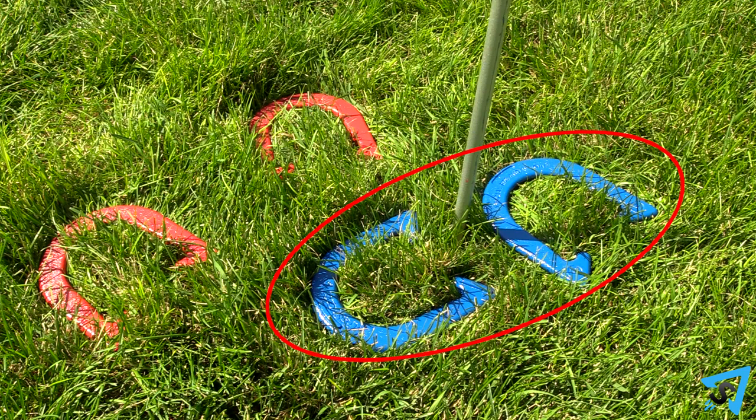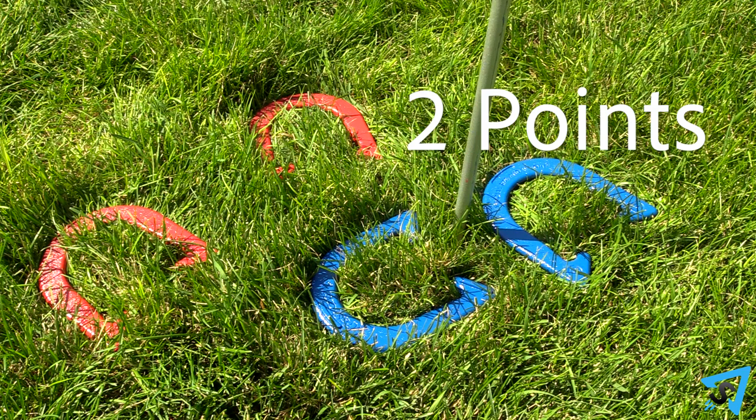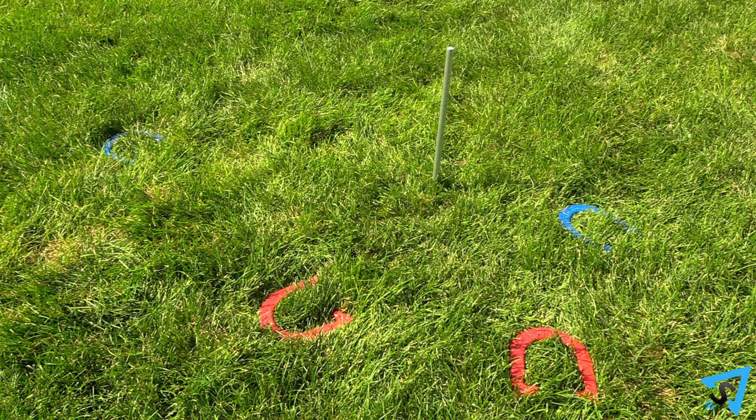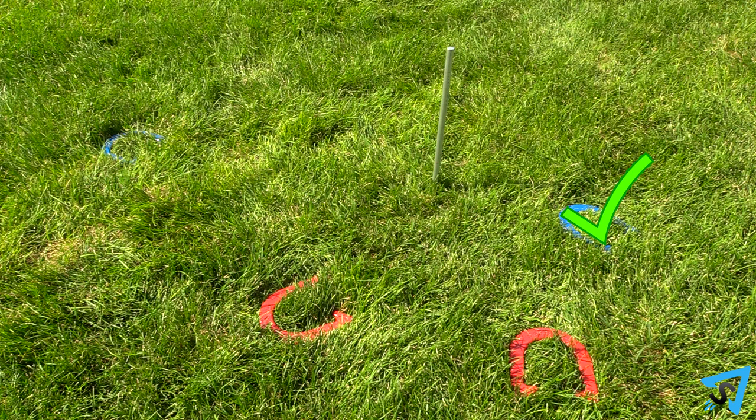If you have two horseshoes in this range closer than any of your opponent's horseshoes, then you score two points. There is an additional optional scoring method you can use, where, if no horseshoe is within the scoring distance, then the closest horseshoe scores one point.